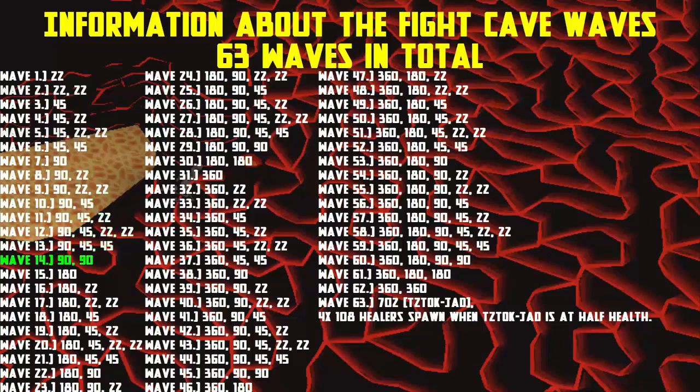Once wave 13 is over you face two rangers on wave 14, then on wave 15 the level 180 melee creature spawns. From wave 15 the rotations repeat like waves 1 to 14 but include the melee creature throughout. When you get to wave 29 you will have two rangers and one melee, meaning wave 30 you face two melees, and then on wave 31 the mage spawns. After killing the mage on wave 31 the same rotations repeat, with the mage present through waves 31 to 62. On wave 61 you have one mage and two melees, wave 62 brings two mages, and wave 63 is Jad.